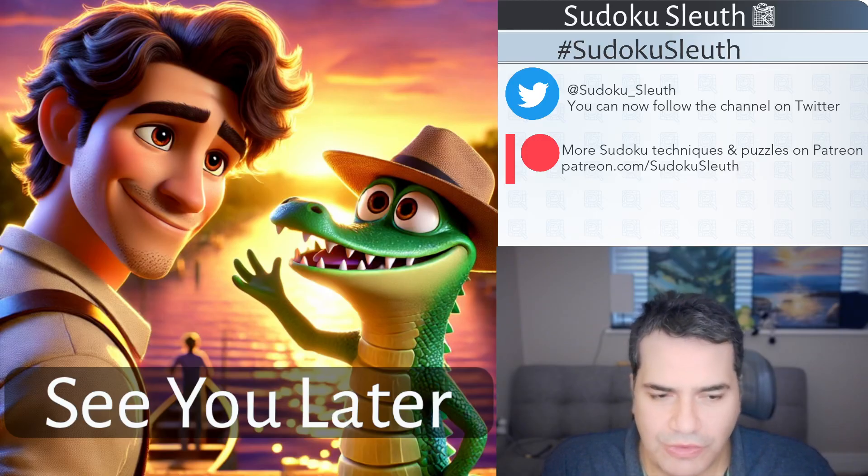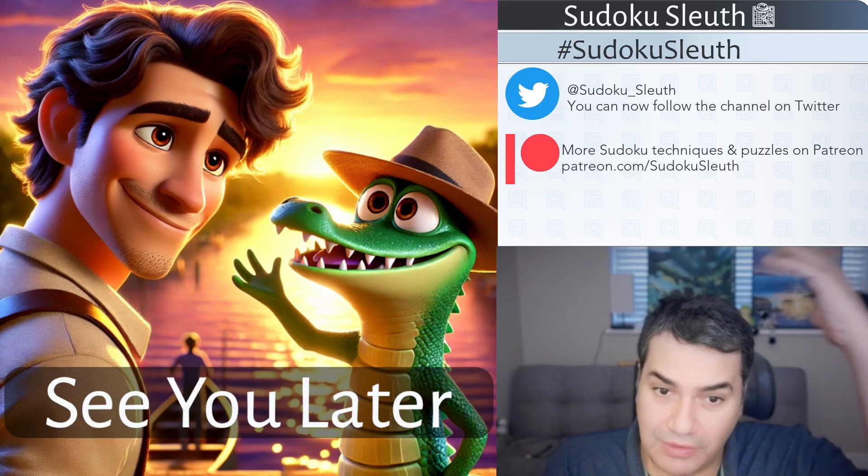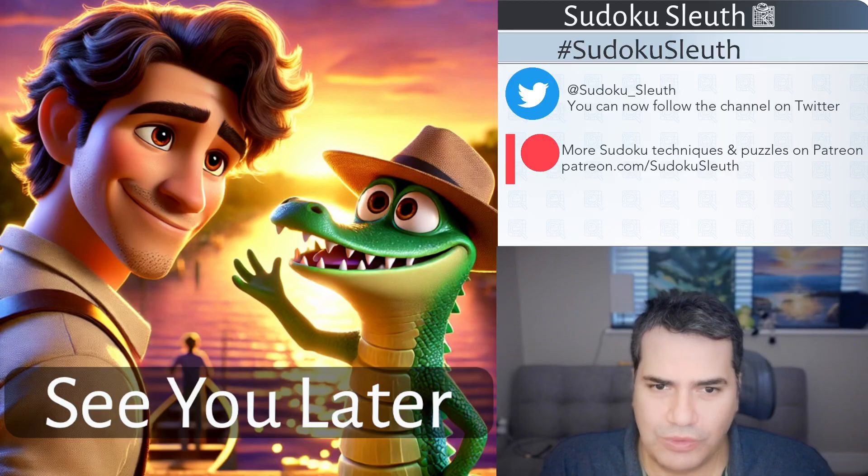I think that's probably what Michael is actually referencing — that kid's joke 'See You Later, Alligator.' Sleuth is having what looks like a river cruise, probably a Nile cruise given the scenery, the sun setting, and the exploratory hat that the alligator has stolen from him. Despite that, Sleuth is pretty happy about it and saying 'See You Later, Alligator.' Anyway, enough of this silliness — let's take a look at today's puzzle and rule sets.